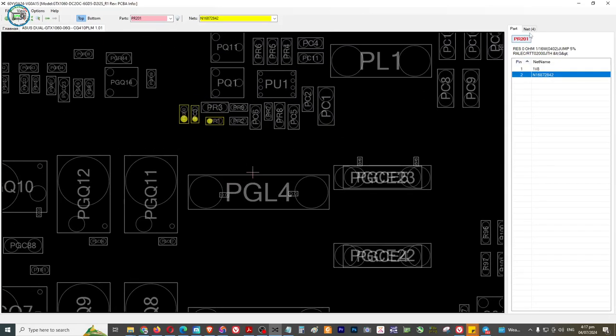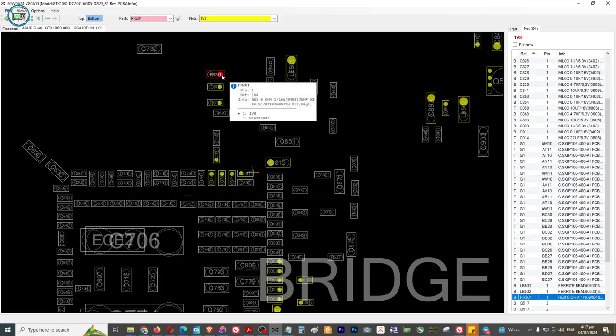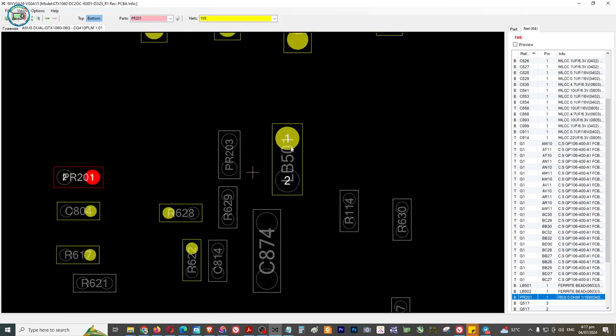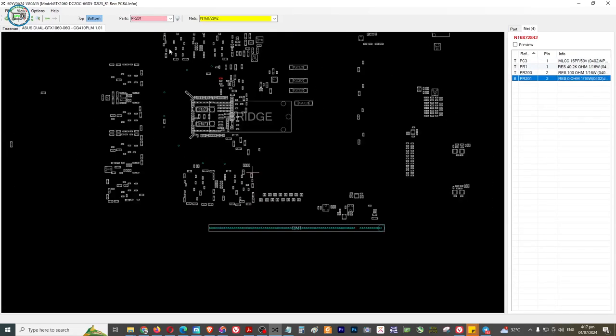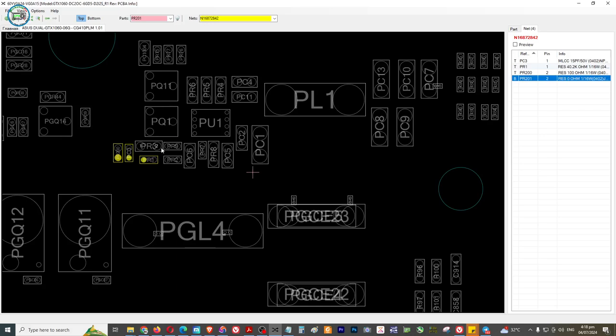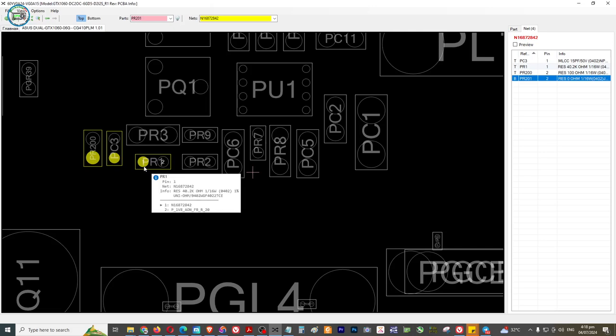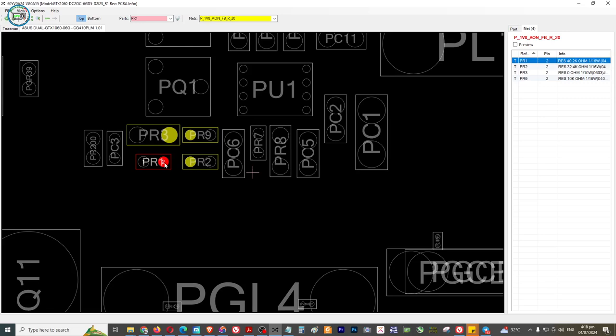Punta siya dito. Wait lang, balik ulit tayo. So ito galing sa 1.8 volts I think - kasi meron siyang coil, coil ito eh. So ito yung output nyan - possible. So dito sa kabila - medyo mahirap lang siya guys, but we try. So we try the best option. So dito sa taas meron ditong PR na pinakmalaki, meron ditong sistor. May laman ito, may laman. Saan kaya ito papunta.